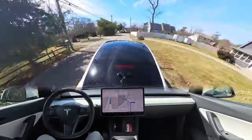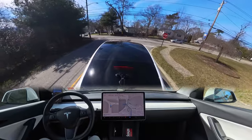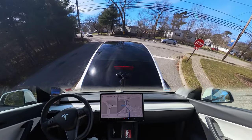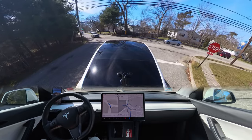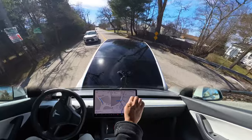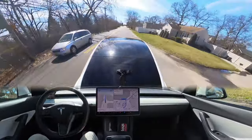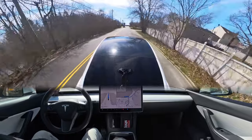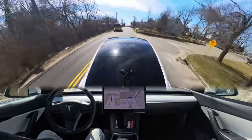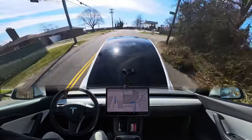At this stop sign you'll notice we arrive along with two other cars, but we came first. FSD calculates this perfectly — it knows we arrived first and very intelligently moves the car forward. That's great, because if you arrived first at a stop sign you should go first, and FSD handles that correctly.